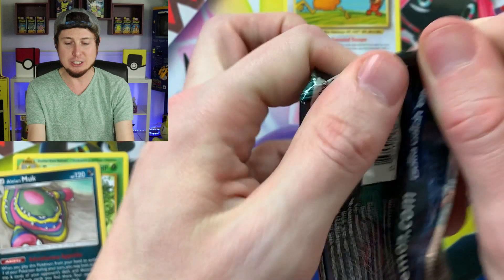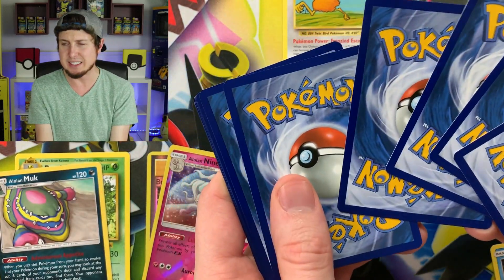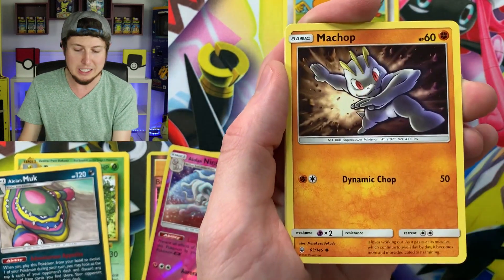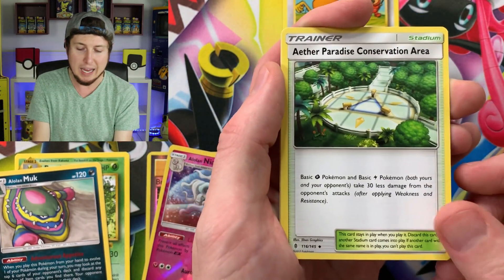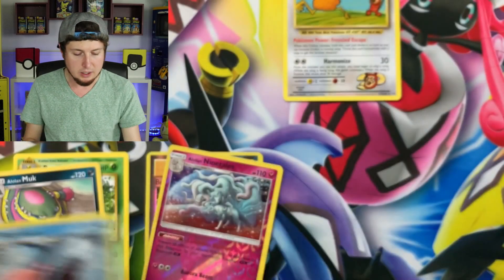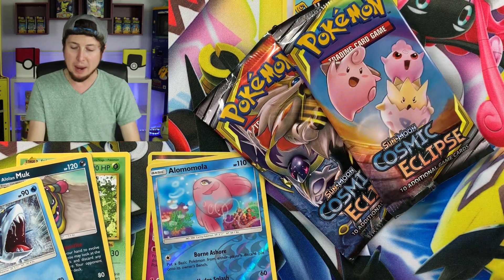Let's go ahead and go into Guardians Rising. Now if you are not familiar with Guardians Rising, it came out in 2017, I believe. Probably the most prominent cards from this set are the Secret Rare Double Colorless Energy and the Tapu Lele GX. We have a Paradise Conservation Area and a Sharpedo looking very very angry. So we have not pulled a Hollow Rare just yet, but if we're going to pull one, that means it might be in these two Cosmic Eclipse booster packs right here.